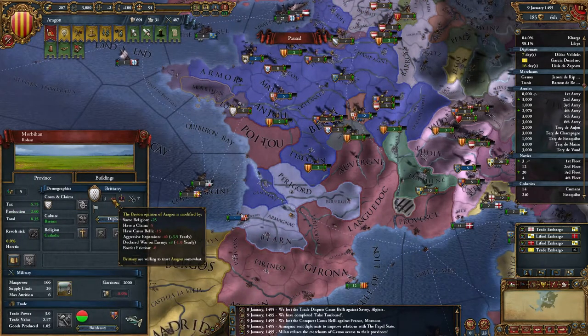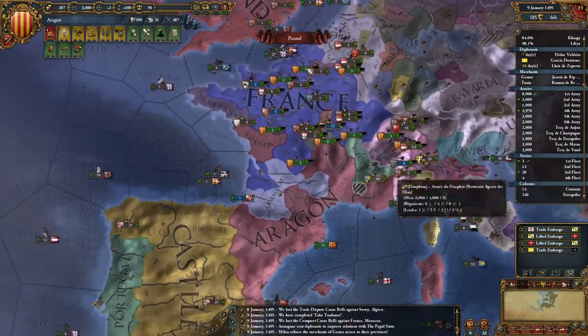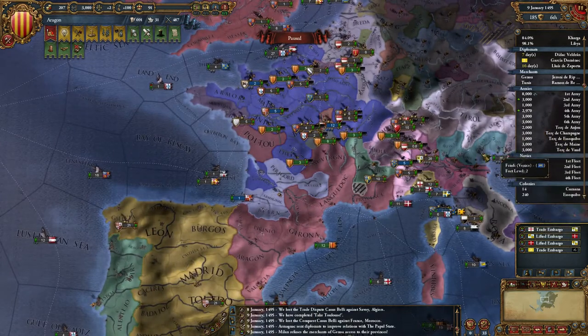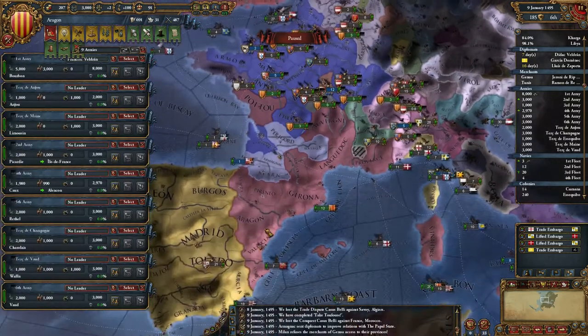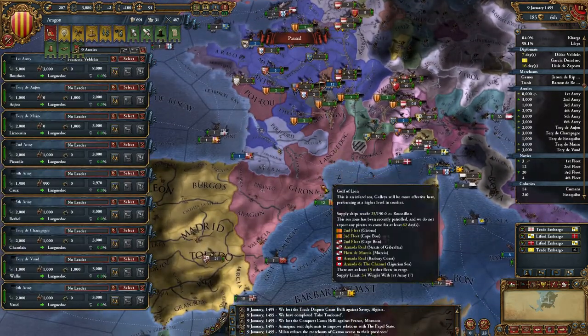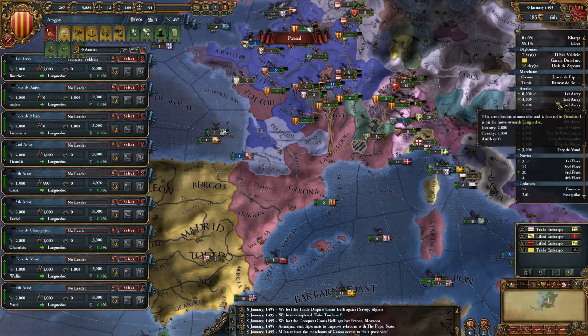Hopefully they don't join a coalition against me. Plus 46 — I need to improve relations there quickly. All my troops everywhere — bring all of these back to land dock. My fleet's over there.